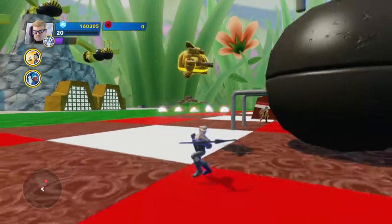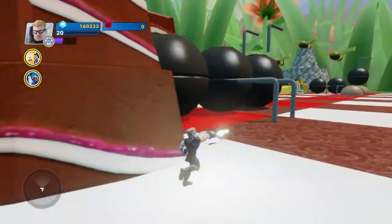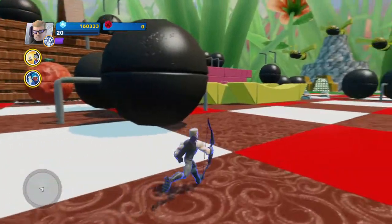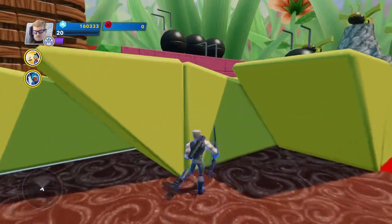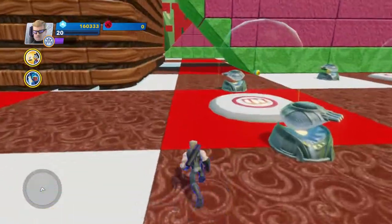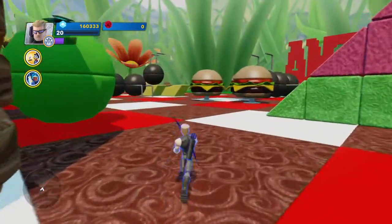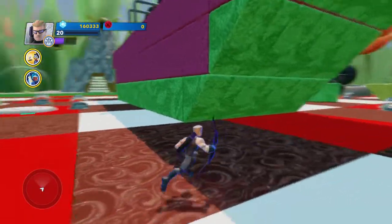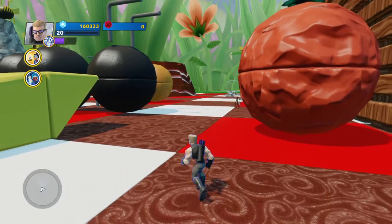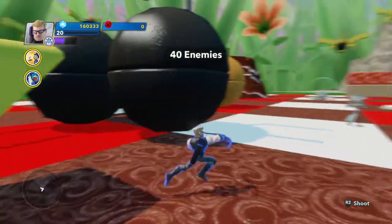Where are you two guys heading? One more to go. I don't think that was all of them — where are the other enemies? Next wave — we're going to press a button. Wave two incoming — 40 enemies! Crikey.